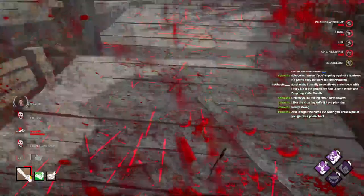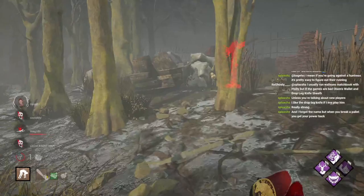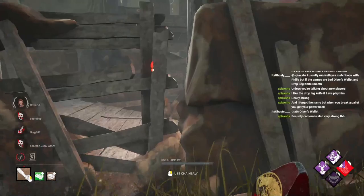We're going to wait this out a little bit for overheat. We got a late saw hit there too. I was going to say that wasn't going to work, but that little late saw — that post-saw hit just made it easier for me. And I guess to find this last survivor, we can use Whispers. We also have Bitter Murmur — even better. I can literally see where this last survivor is.